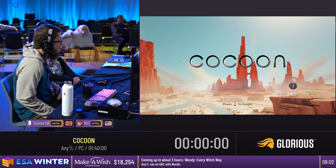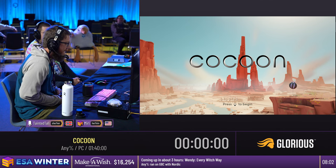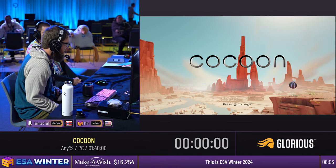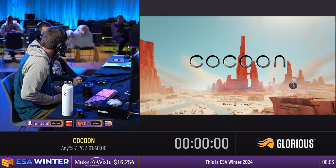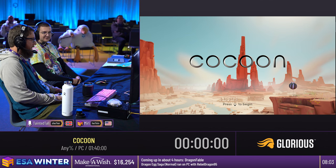All right, hello hello, ESA Winter. I'm Sunny Muffin, and we're going to be doing some Cocoon this morning. We did meet the incentive to upgrade this run to All Moon Ancestors, so we'll be doing that extended category. Joining me today — hey, I'm Bowden. I've done like one run of this game, and it's going to be fun.